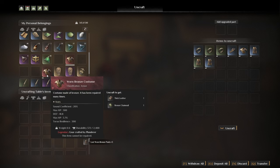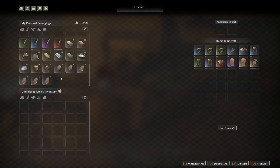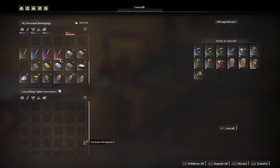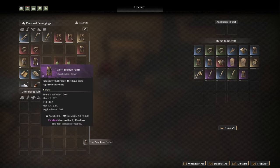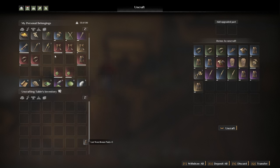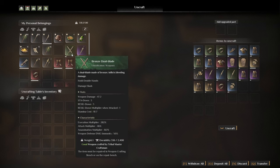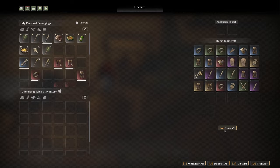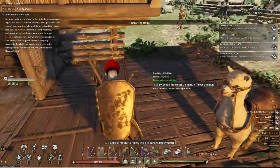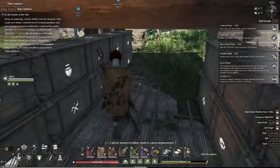That one is broken - I cannot repair it because it was crafted by them, so it'll get uncrafted too. Now we're gonna walk away from there. Do you like the way I walk? Let's deposit all the ingots we got. Let's get into the gear locker with all the gear, mods, and everything.